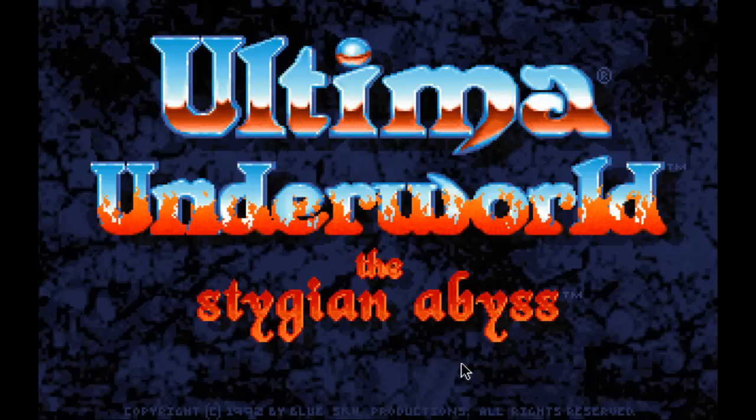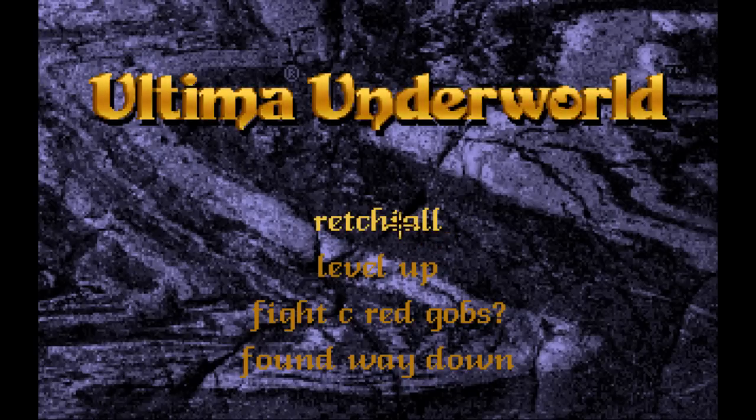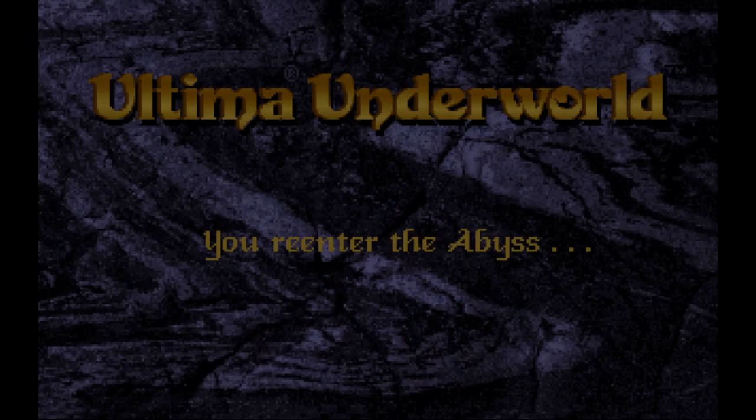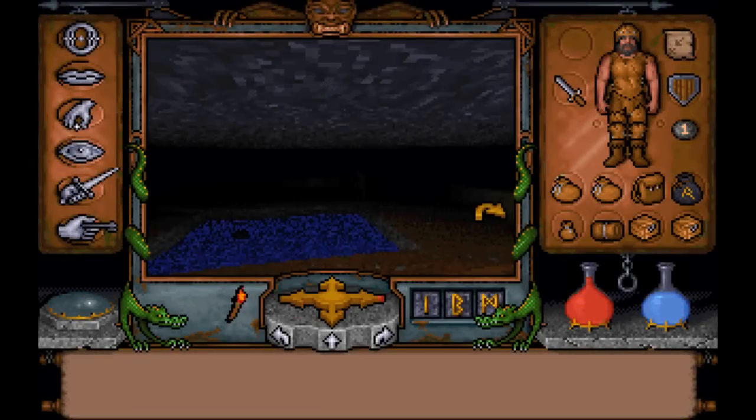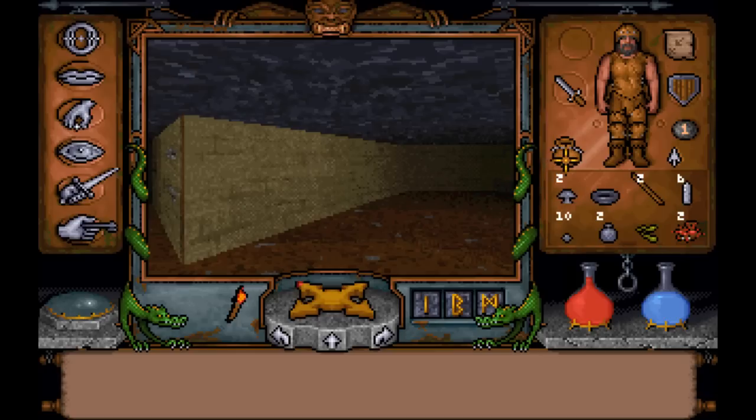Welcome back to the Stygian Abyss everybody, we're going to journey onward here. I think Wretchedall was the last place I was. Before I go any further, what I'm going to do is go into my bags and do some inventory maintenance, move some stuff around, get things organized. I'm not going to make you sit and look through that, so I will cut that part out and dissolve back in in a few minutes whenever I get things straightened out.